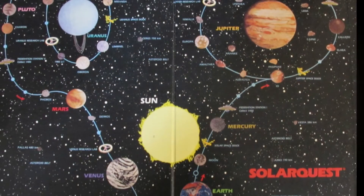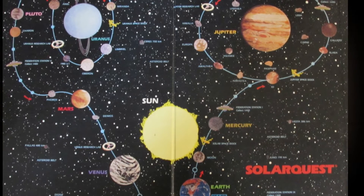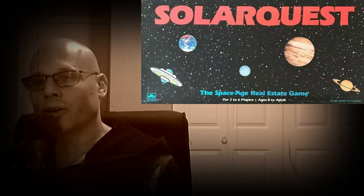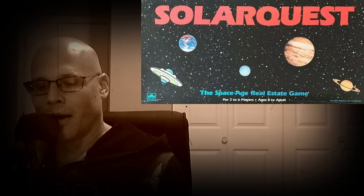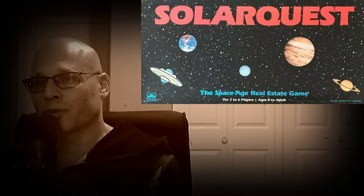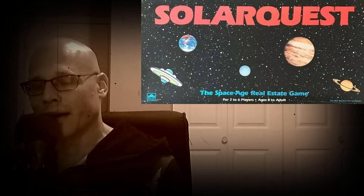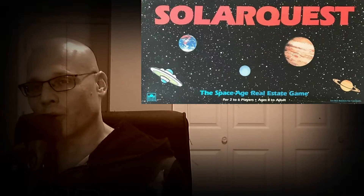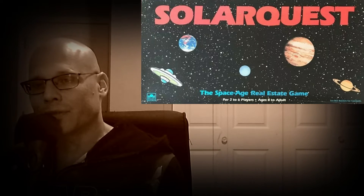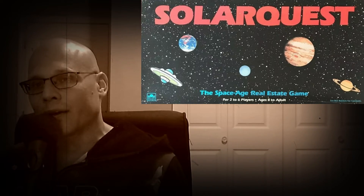Number 86 can best be described as Monopoly in space — this is Solar Quest. It's a space-age real estate game where you're buying planets, moons, and man-made space structures. The unique feature is fuel stations you need to keep your ship fueled, because if you run out of fuel you lose the game. You can also shoot at your opponent with lasers. If you like Monopoly you'll like Solar Quest, though it tends to get long since the version we have has almost 50 different properties. Of course the game can end earlier if you run out of fuel or get shot — this is Solar Quest.